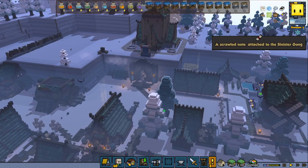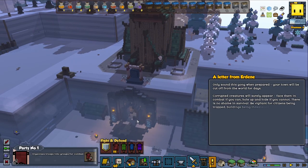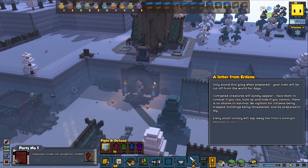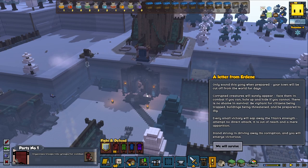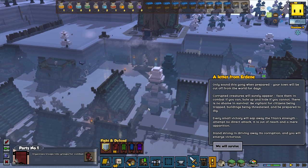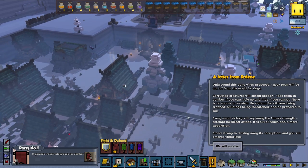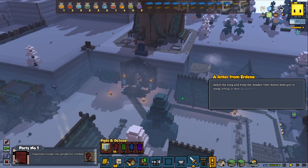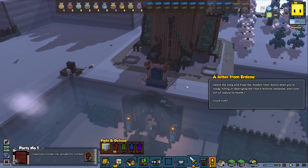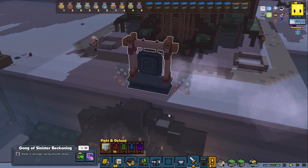A scroll note attached to the Sinister Gong: 'Only sound this gong when prepared. Your town will be cut off from the world for days. Corrupted creatures will surely appear — face them in combat if you can. Hold up and hide if you cannot. There's no shame in survival. Be vigilant of citizens being trapped, buildings being threatened, and be prepared to dig. Every small victory will zap away the titan's strength. Attempt no direct attack — it is out of reach, a mere apparition. Send strong forces in, driving away his corruption, and you'll emerge victorious.' Select the gong and press the awaken the titan button — killing or destroying the titan's minions will reduce its health. Now it's gonna go crazy.